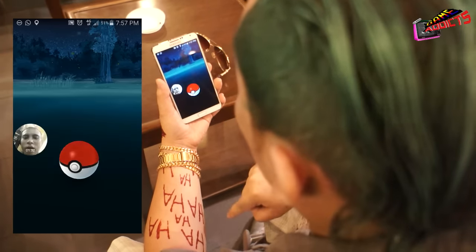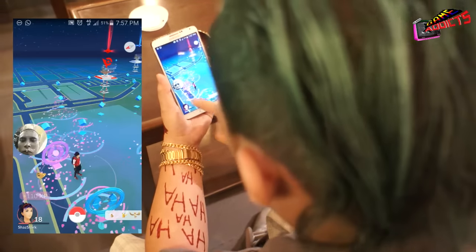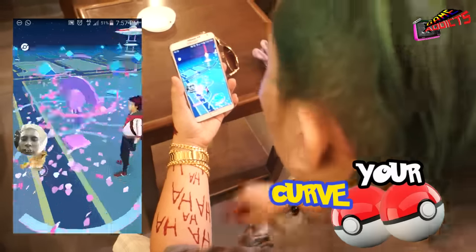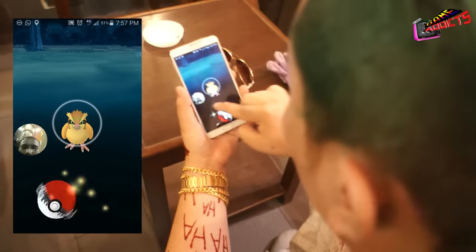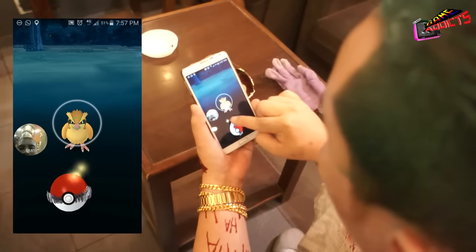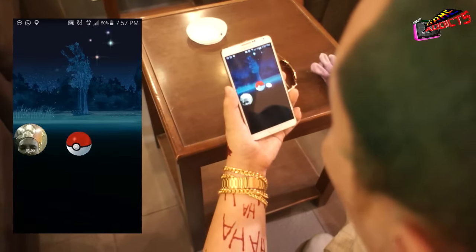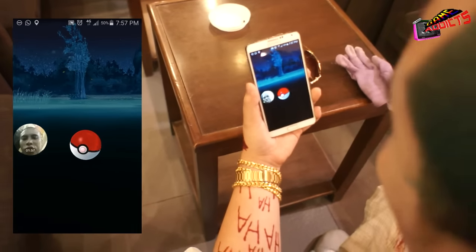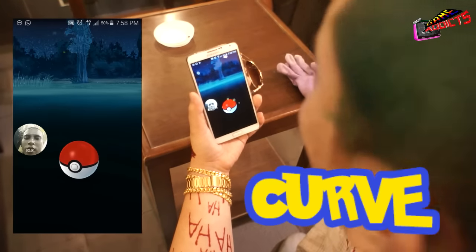All right guys, curve your balls — simple as that. One more time, let me show you how to curve your balls. Place your finger in the middle and do a circular motion. The Pidgey is really close, so what you do is just whoop, and you got it. Just a simple flick. If it's far, push it far. And your balls will curve.